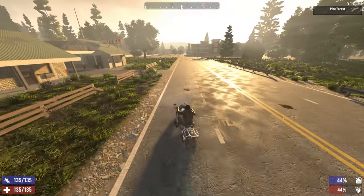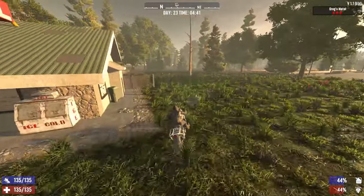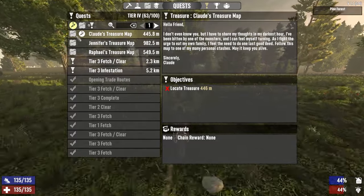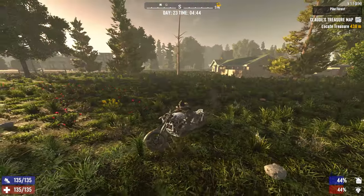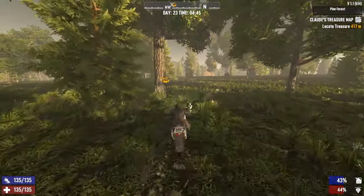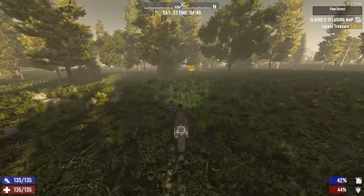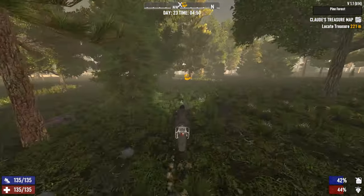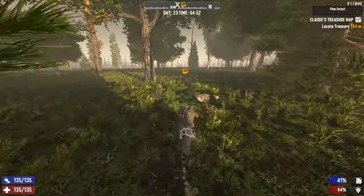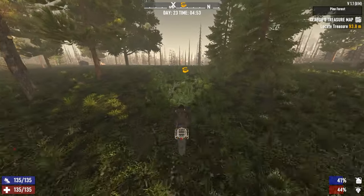We've got 44% gas — that's not a lot, but we're going to have quite a bit when we come back. Let's go dig up the first one: that's Claude's treasure map, and then we can get his misspelled name off our map. The reason we're getting cash is we found Trader Hugh yesterday — and Hugh's got himself a level five tactical assault rifle that I want to get our hands on.